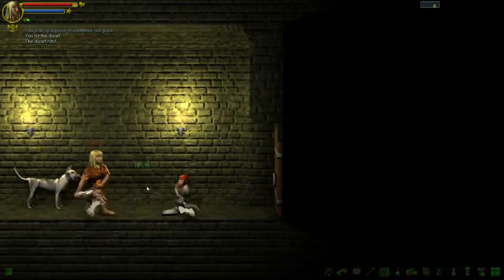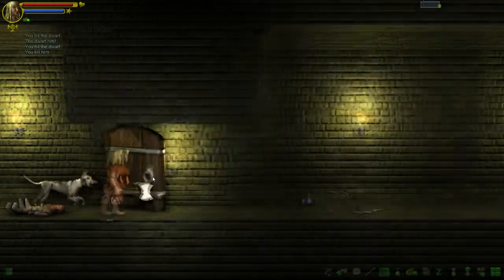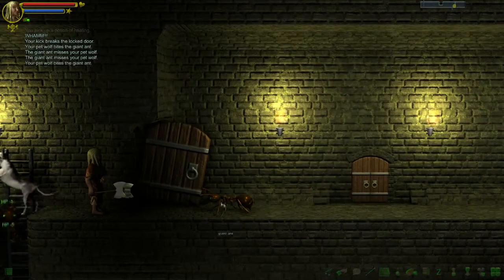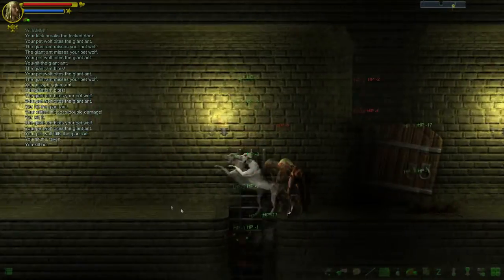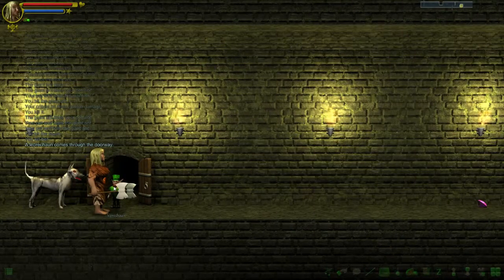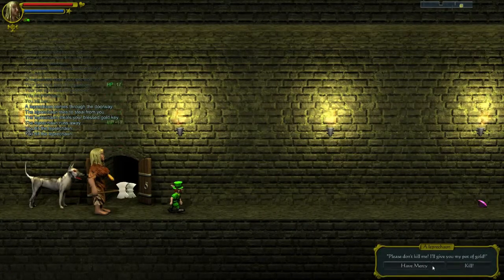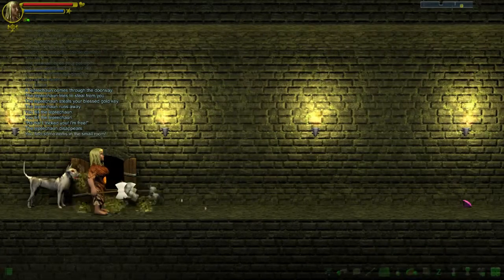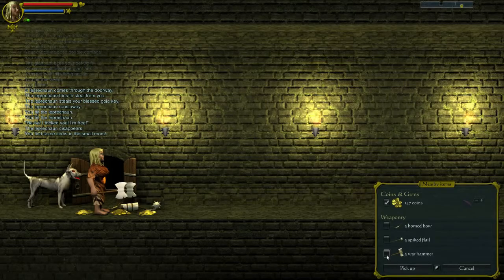We've got a dwarf here - dwarf is toast. A door to kick open, quite a few ants dotted around. A leprechaun - have mercy or kill. How much money did he take from me? He didn't take much, frankly speaking. And I think actually we've probably made a little profit.